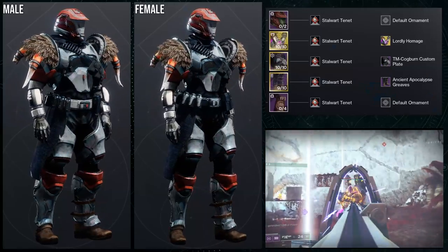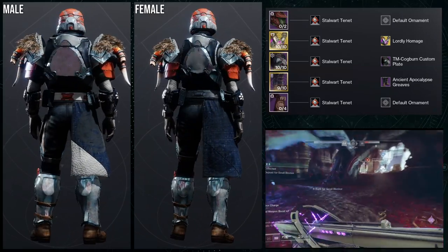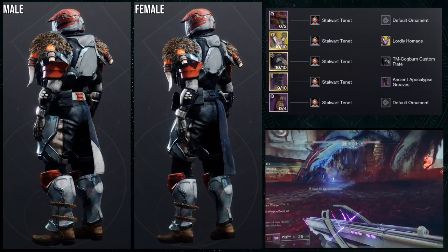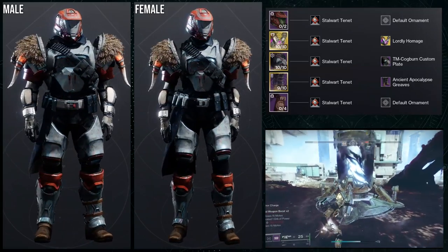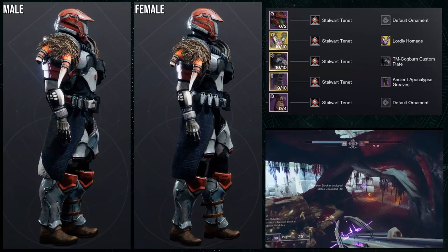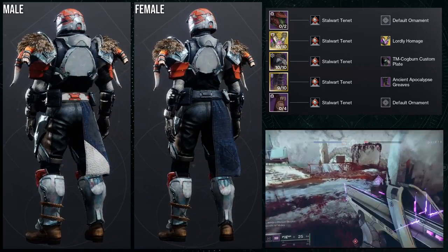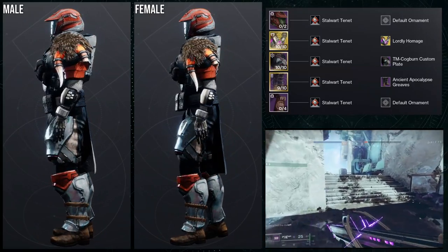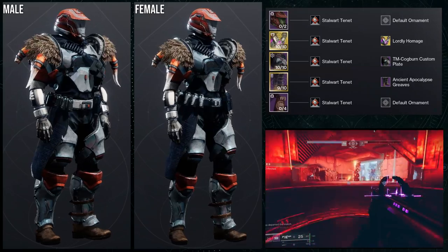So to start off, we're going to be using the helmet for the Gambit playlist piece. For the exotic, we're going to be using the Lordly Homage ornament for the Doomfang Pauldrons. For the chest piece, TM Cogburn Custom Plate is a piece I like to combine with the Ancient Apocalypse Greaves — I think these two just go amazingly well together. And then the mark is the Gambit variant as well.